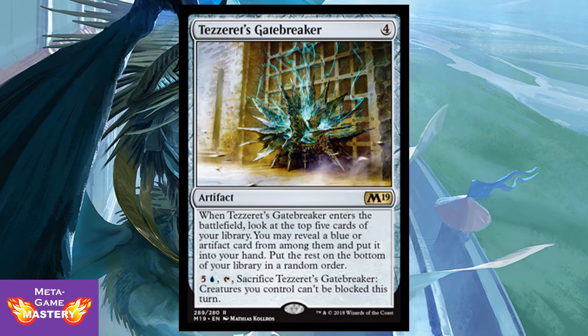Tezzeret's Gatebreaker is 4 CMC for an artifact. When it enters the battlefield, look at the top 5 cards of your library; you may reveal a blue or artifact card from among them and put it into your hand, then put the rest on the bottom of your library in a random order. You can pay 5 colorless and a blue, tap it, sacrifice it, and creatures you control can't be blocked this turn. I like that it's a little more flexible — you can get an artifact card or a blue card, so you're less likely to whiff. But you're paying 10 total mana to make it so creatures can't be blocked. That's pretty exorbitant, so overall it just doesn't do enough.